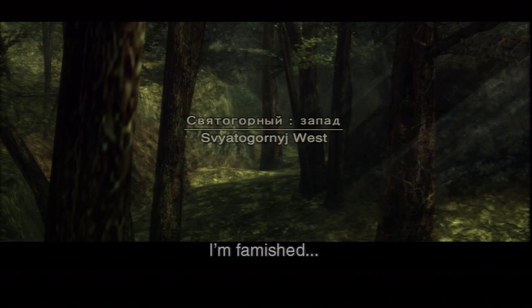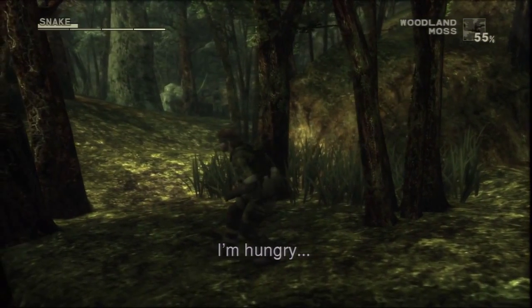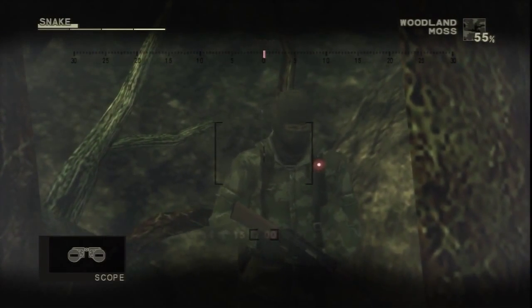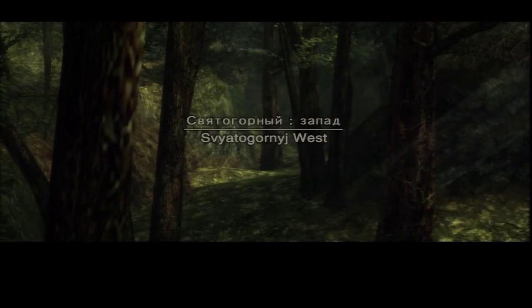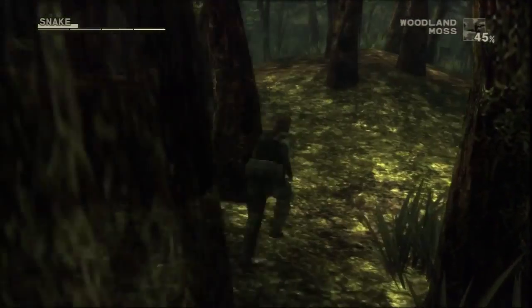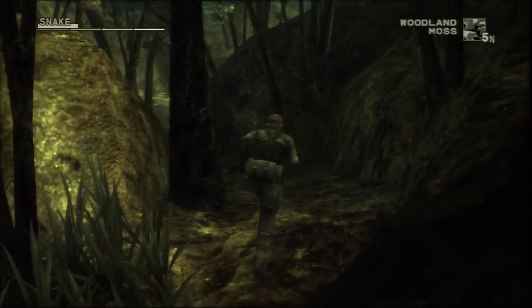If you chose not to obtain the M63 light machine gun during your approach to the End, you can head back now to grab it with your new Mosin-Nagant. The level design in Svatogorny East is great for sniping, so the Nagant is perfect for handling the area on its own terms. Svatogorny East is much easier to approach from the north than from the south. This guard faces away from the north entrance long enough to allow Snake to don the cardboard box, minimize the drag created by elevation bumps, hook a sharp left past this stump, and make it into Svatogorny East without being detected.